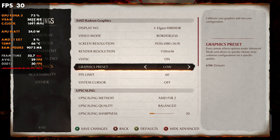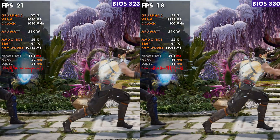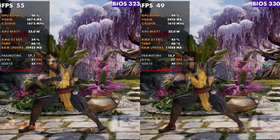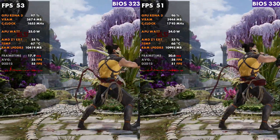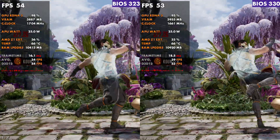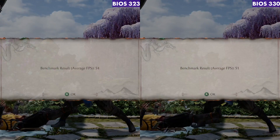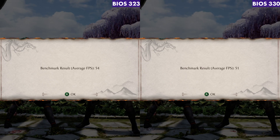Now let's look at Mortal Kombat — probably the most interesting for differences. At 25 watts, 323 actually runs quite a bit better than 330 on Mortal Kombat. This just tells me, like any other test, different games are going to perform differently. 323 has a noticeable improvement in performance, and a GPU driver update will probably solve most of those issues. Averages are 54 and 51, but there are bigger differences visible in individual gameplay sections.